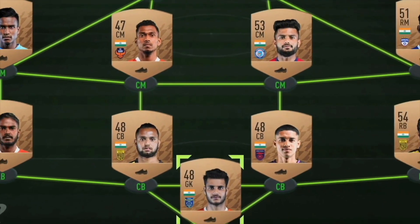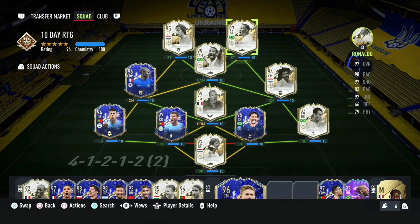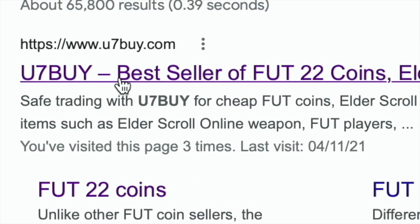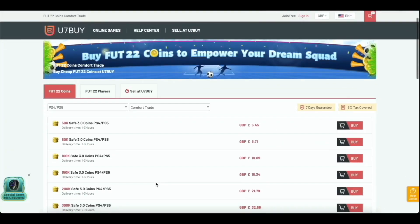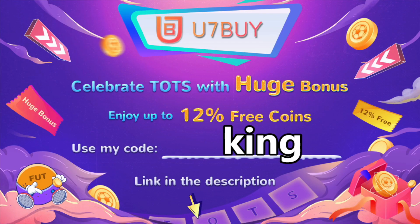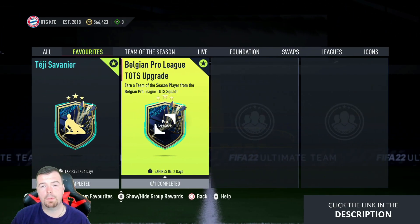Are you bored of having a weak team? Why don't you turn it into a beast team by hitting the link in the description below? Get yourself some cheap, reliable FIFA coins and don't forget to use the code 'king' to get yourself a cheeky five percent off. Let's get into the video.